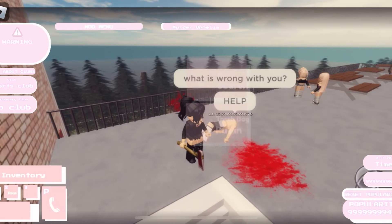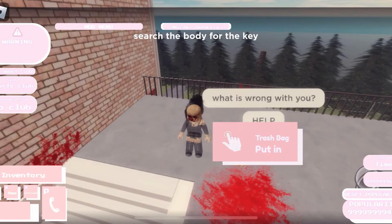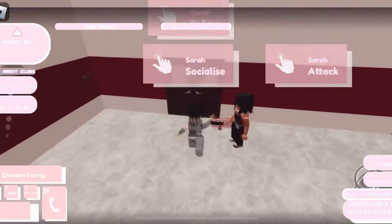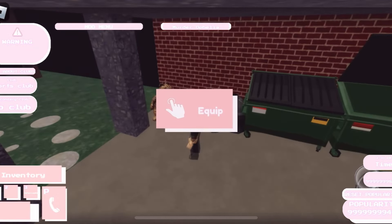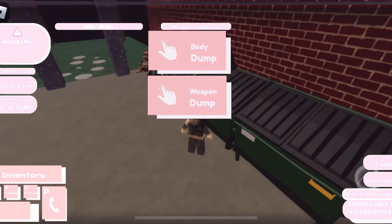I'm gonna go ahead and show you guys what the bags are — if you don't know, it should be pretty easy. Go ahead and search her body and make sure you guys have room for that. Make sure to throw away the weapon that you used, go ahead and grab yourself a trash bag, collect your body, and now we're gonna throw it away.